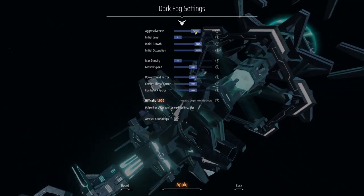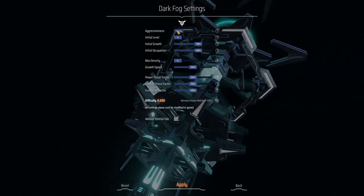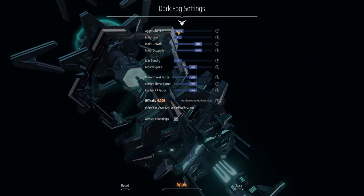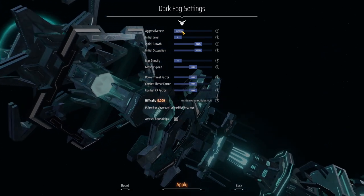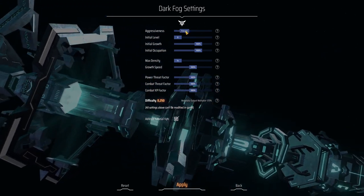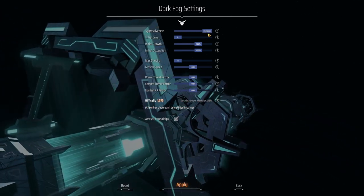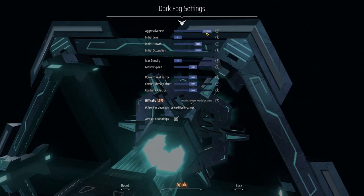On top of that you can set them to be more or less aggressive. You can even set them all the way to Dummy, which means they will be there but won't do anything — they won't even attack you back if you attack them. Setting them to Passive means they will attack you if you attack them, but otherwise they'll leave you alone. And then you can go all the way up to Rampage.